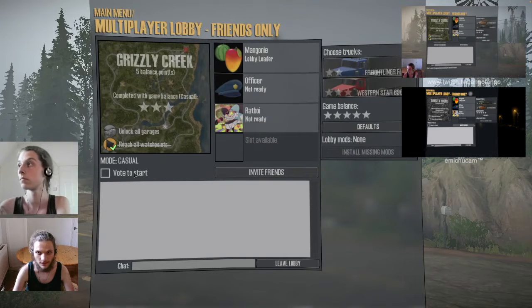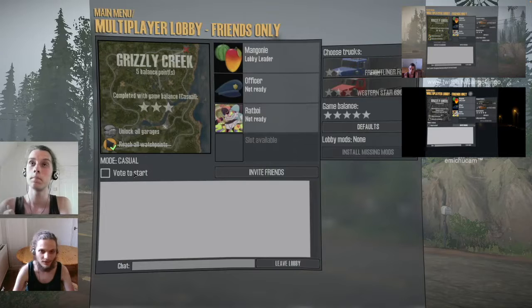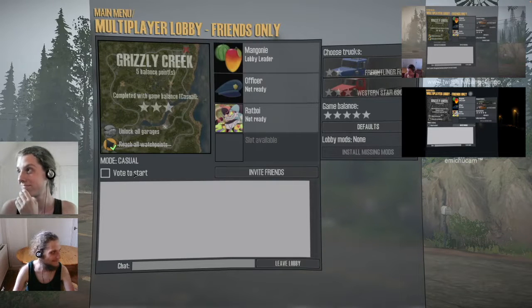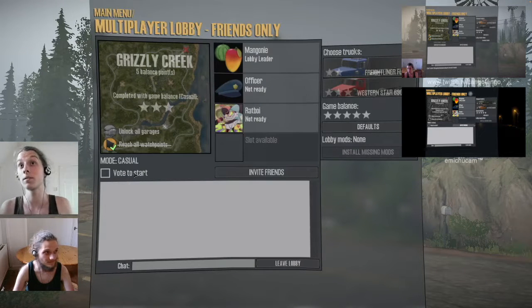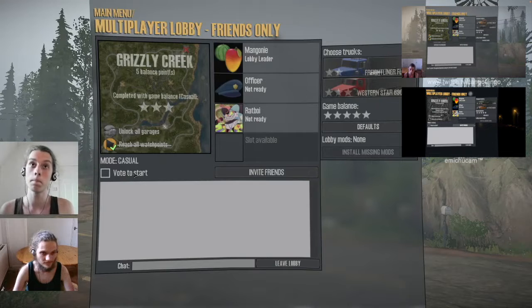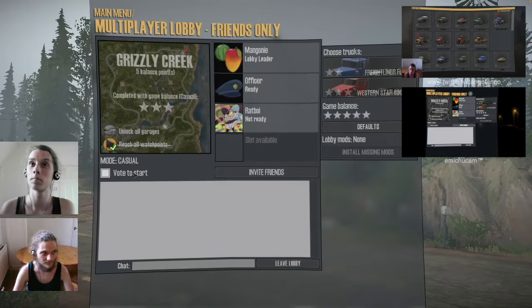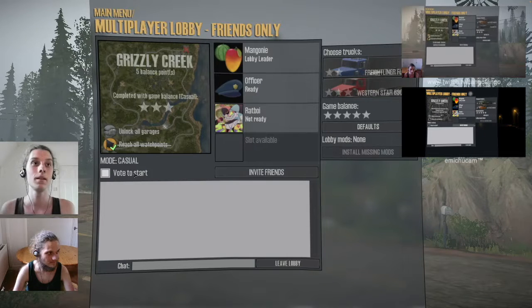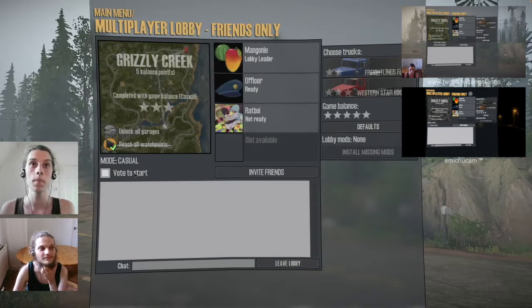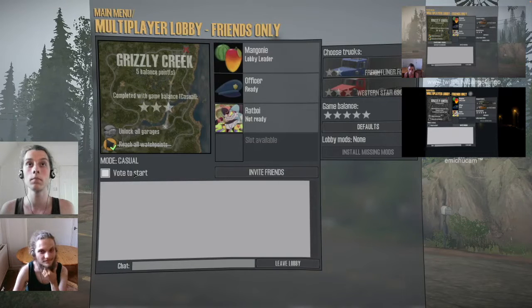I have selected the Freightliner FLD 120 and the Western Star X900 XT. I hope that's not an omen of what is to come. Also, hello RoomSpa. I've got the Chevy Bison, Chevrolet Bison and the Hummer H1. I too have the Chevrolet Bison, but I have the C375. All right, nice. So let's begin. If everyone's ready? Yes. All right.